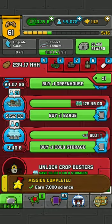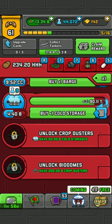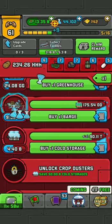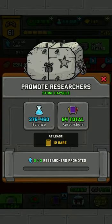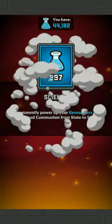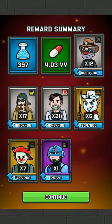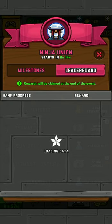So the first question was how to get science. You can get science from here — these things clearly. You could also get science from capsules like this here — see, we get some science.